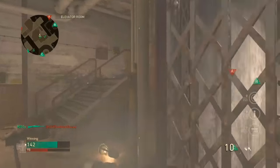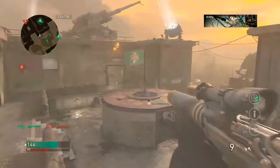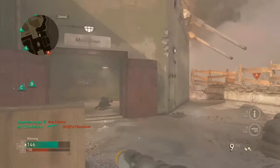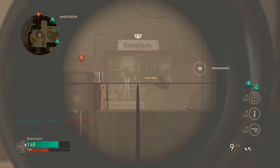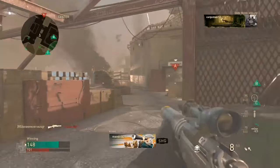I don't want to get headshot. Get out of the way. Dude, if I had FMJ I could easily just wallbang that. Alright, I gotta be a team player. I saw that bullet. Turn this lobby into a sniper lobby.